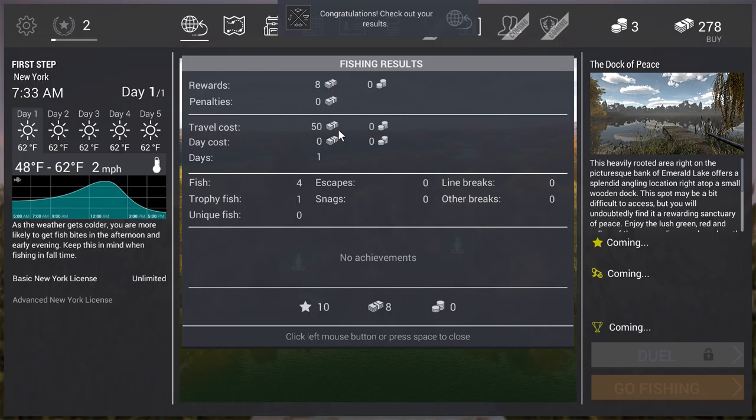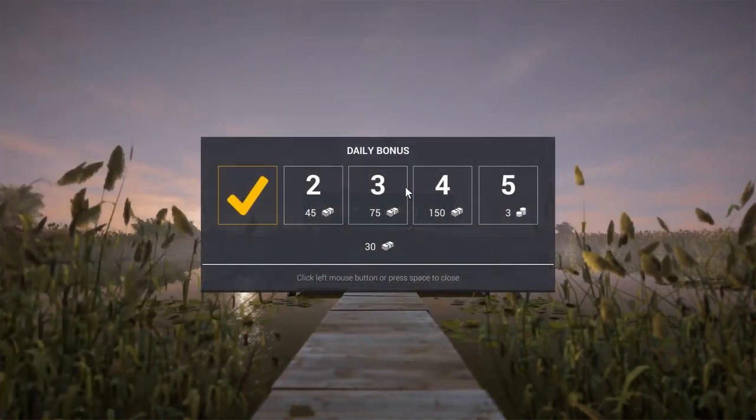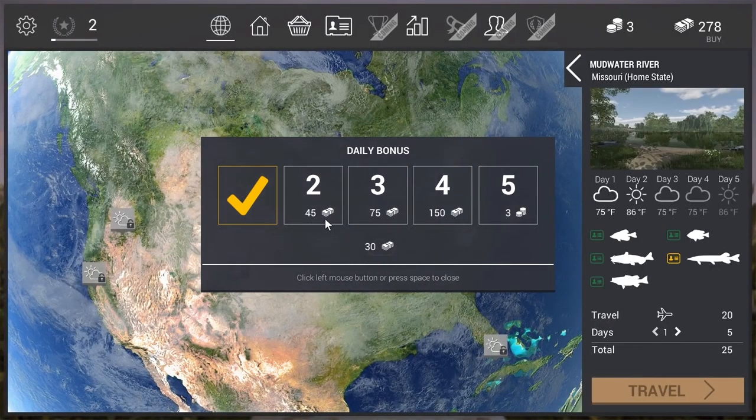You need bait, traveling, licenses and stuff. To progress in the game you have to catch fish and earn money to cover these costs. You see here we get a daily bonus — if we log in we get some bucks or some coins. So if you run out of money, log in a few days and you get some in-game currency.